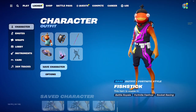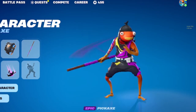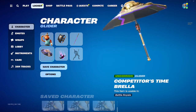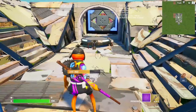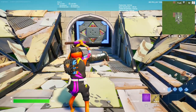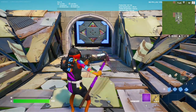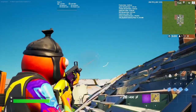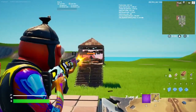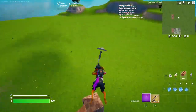Now here is the first back bling combo with the World Cup Fish Stick skin that I was talking about. So here is the back bling, the Donnie's Bo Staff, Competitor's Timebrella, Photon, and the After Party Wrap. Here is our first back bling combo. Here is the pullout animation for the pickaxe, and here is the wrap that I chose — the lighting's a bit off but there you go. And here is the glider, which is the Timebrella.